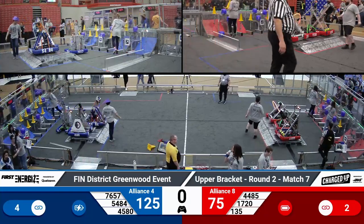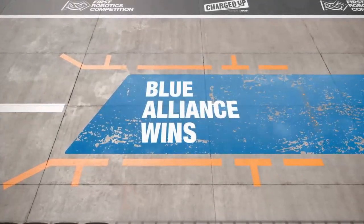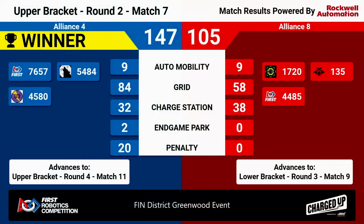All right, let's take a look at the results. Congratulations to the blue alliance with a score of 147 to 105. That means that 76-57, 54-84, and 45-80 are advancing to another upper bracket round.